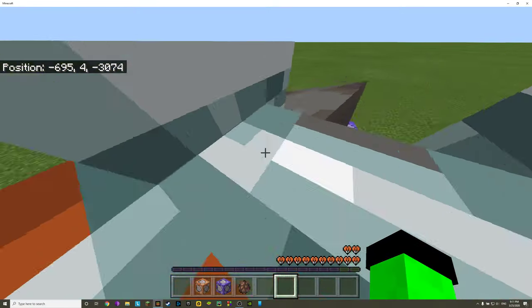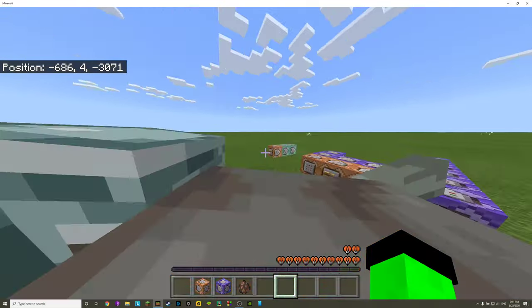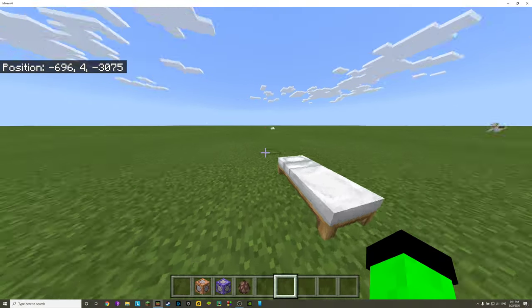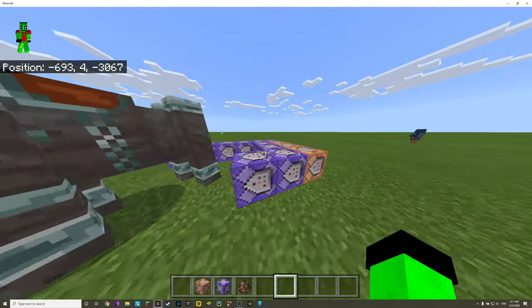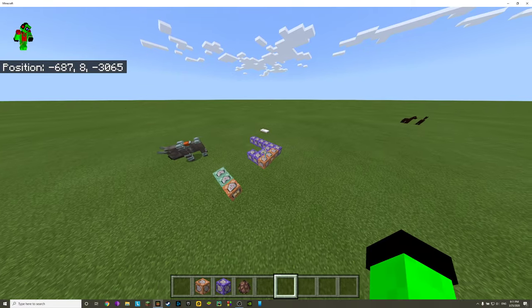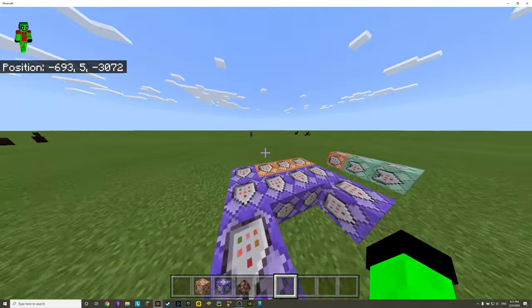We have a rideable ravager, which is really awesome. Don't mind all those dying things over there — I have this command block line set up that just kills all the neutral mobs like cows, pigs, chickens, and some slimes because they just got in the way of me making this.